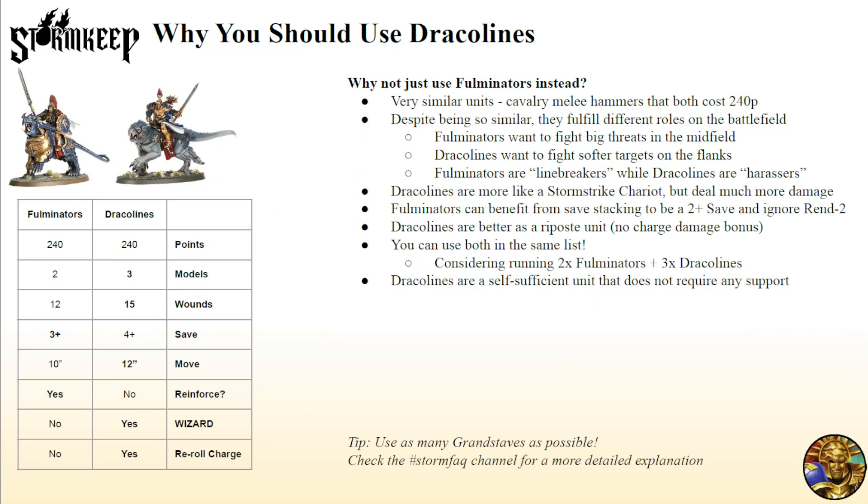To convince you to use Dracolines, we should answer: why not just use Fulminators instead? They are very similar units — both Cavalry, Melee, Hammers, and they cost the same amount of points. However, they fulfill different roles on the battlefield. Fulminators want to be fighting big threats in the middle of the field. Dracolines want to be fighting softer targets on the flanks. Basically, Fulminators are the linebreakers, while Dracolines are the harassers.